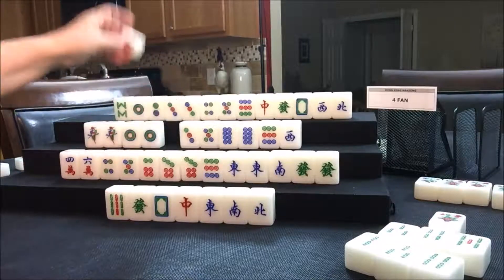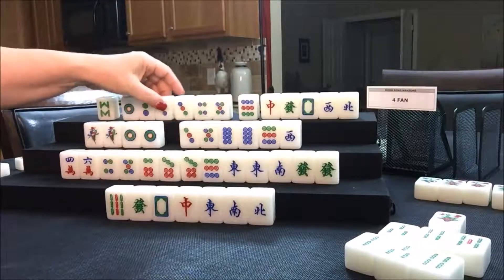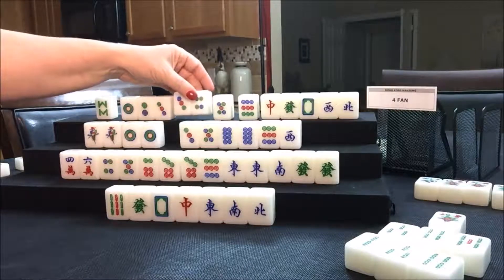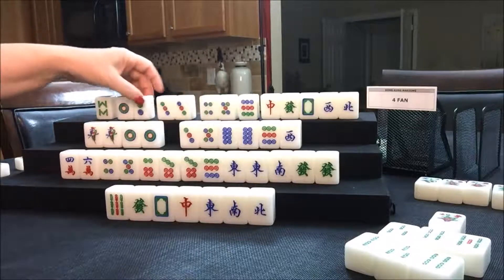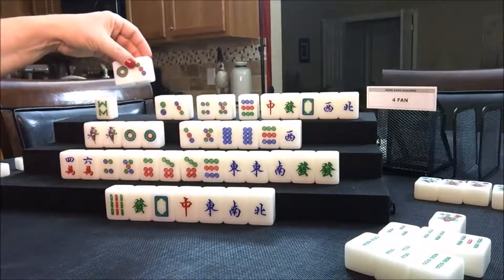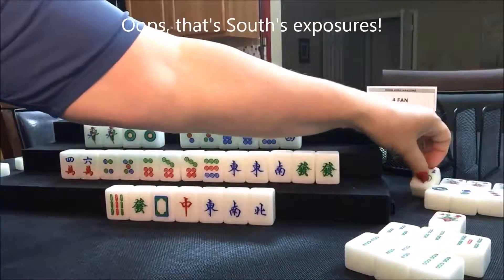Now let's see what North has. They have a one, two, three, three, four, five. They could take that two dot and make a chow — a two, three, four, or even a one, two, three. They could make a one, two, three and be left with a two, three, four, five. Let's go ahead and chow for North. So we'll chow for North — they still have no flowers. Right now they have one fawn for no flowers and three fawn for half flush. We'll go ahead and throw that eight bam.